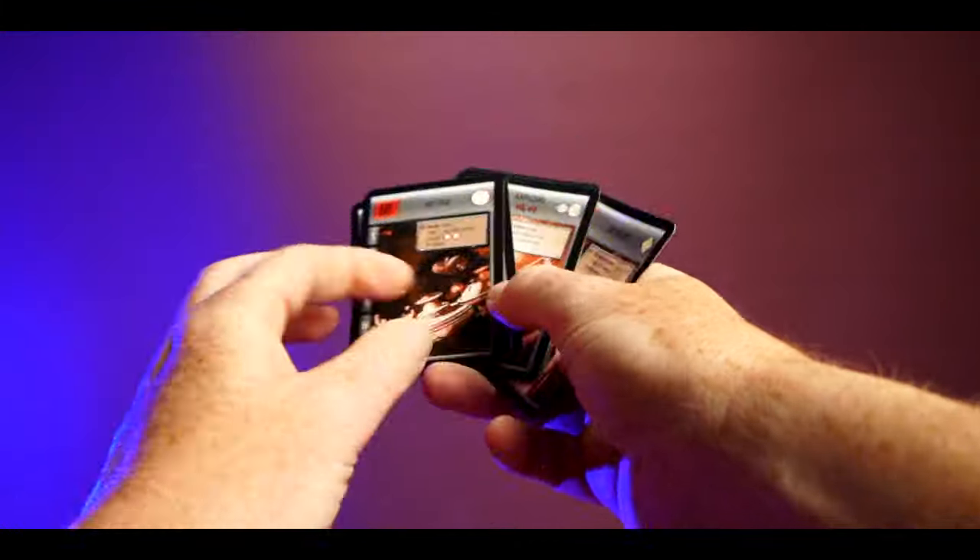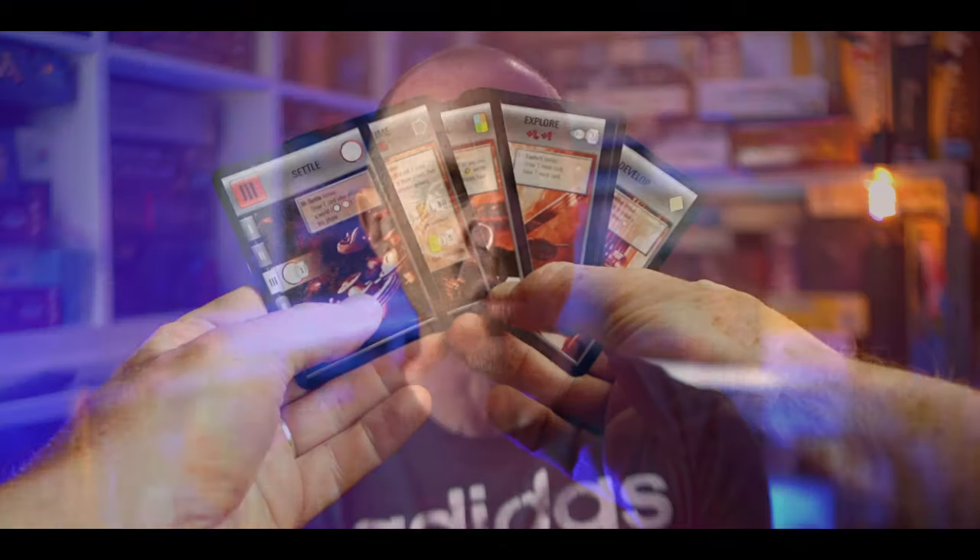Each player gets a hand of action cards — six cards, you dump two and keep four. Everyone chooses one action card and places it face down on the table. Once everyone's chosen, all cards are revealed and the actions are resolved in a specific order. Everybody gets to take all of those actions, but if you're the one who played the card you get a bonus associated with it — think of it like Puerto Rico when you choose a role card.